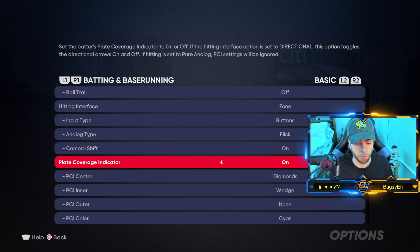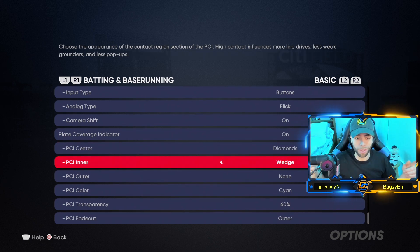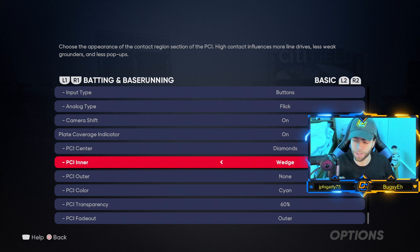PCI center: this is my PCI settings — Diamonds are the center, Wedge is the inner, I don't use an outer. The outer is the bigger indicator of how good your vision is; inner is contact, and center is not affected by anything — but inner is affected by contact, so higher contact player means bigger PCI inner, and so on.